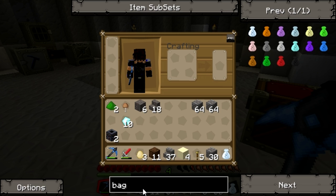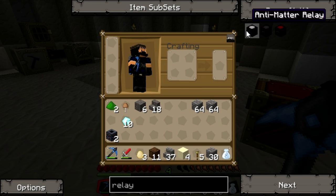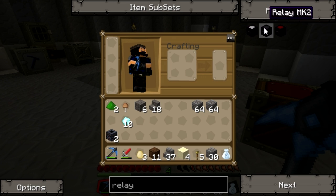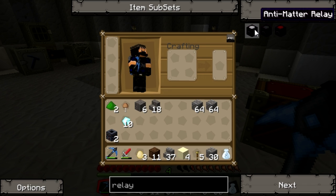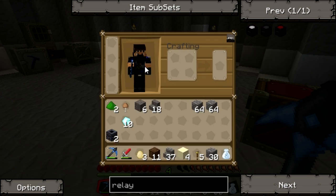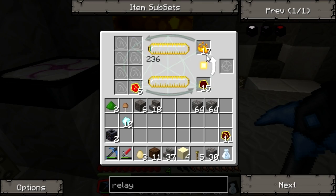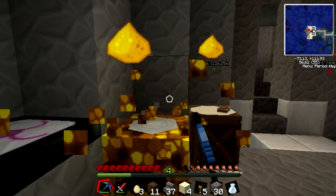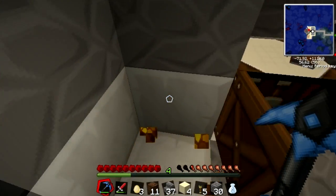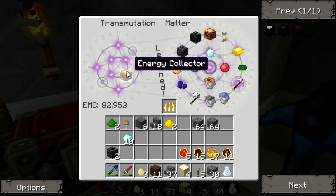Let's make a relay. I think I can make one right now. Antimatter relay — it looks like that one right there. I need a... what, I got that — energy collector. I already have one of those right here and it's pretty epic. So let's just go ahead — I don't need you anymore, thank you, you've served me well. Let's pick up this collector and put it in here.